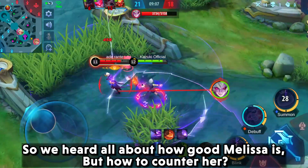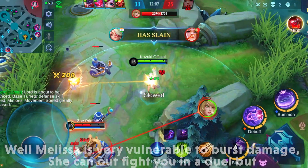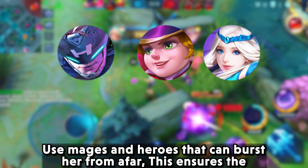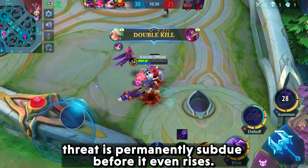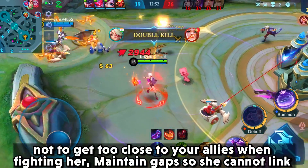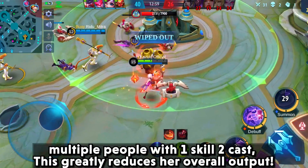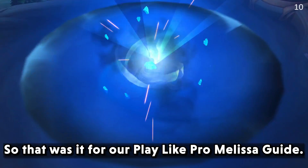Now for counters — Melissa is very vulnerable to burst damage. She can out-fight you in a duel, but if you don't give her the chance, use mages and heroes that can burst her from afar to permanently subdue the threat before it rises. Her strength is attacking enemies in numbers, so avoid grouping too closely when fighting her. Maintain spacing so she cannot link multiple people with one skill, which greatly reduces her overall output.